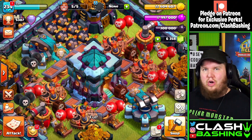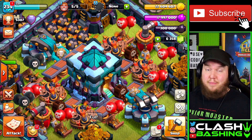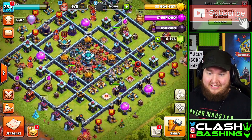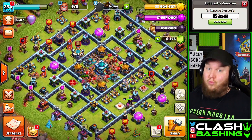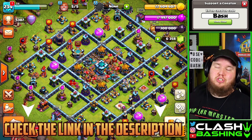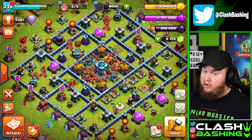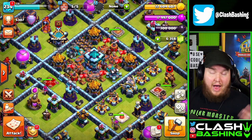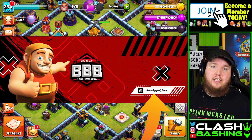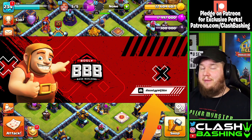I was like, hey guys, you got anything for low Legends? They said yeah, we got you. They sent me over this base that was actually built by Gaku from Queen Walkers, one of their base builders. This base has been holding up really nicely. I'm gonna provide it for you guys down in the description and pin a comment with the link so you can use it in Legends League. If you want to buy a pro base build, join the Boggly Discord, open a ticket, and mention code Bash to save 15% on your order.